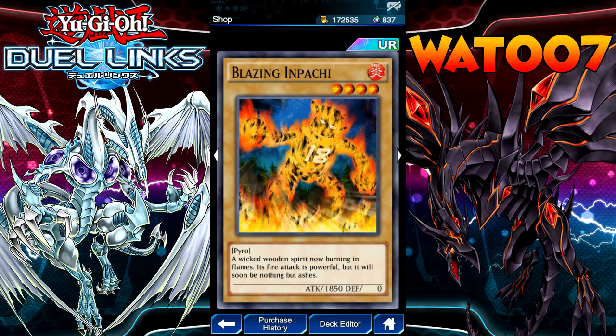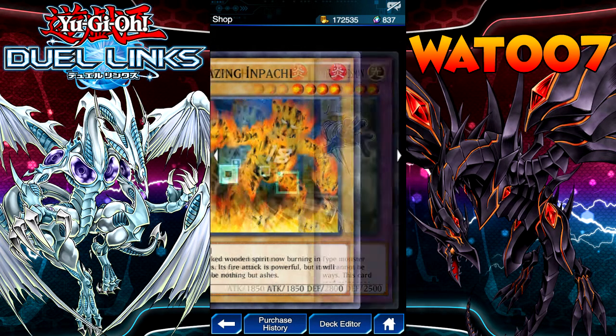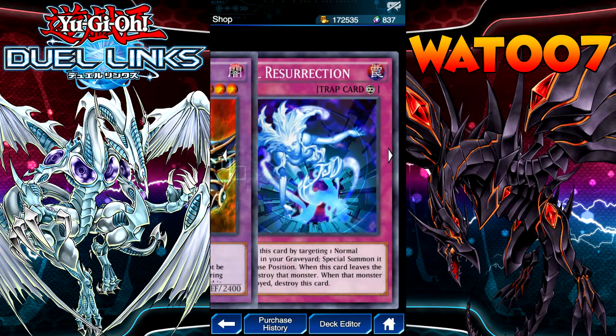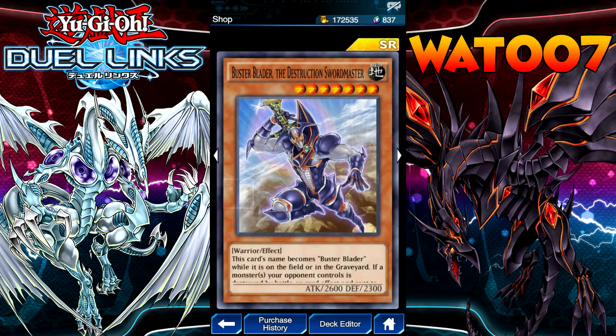Red-Eyes of Graveyard, really good. Blazing Apache — the new four-star beat stick coming into play at 1850. Buster Blader the Dragon Destroyer Swordsman, this is awesome. Dark Paddling. Soul Resurrection — that's going to be a card to look out for. Buster Blader the Destruction Swordmaster.